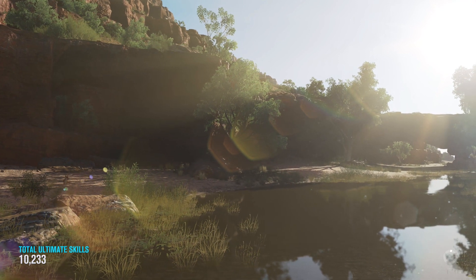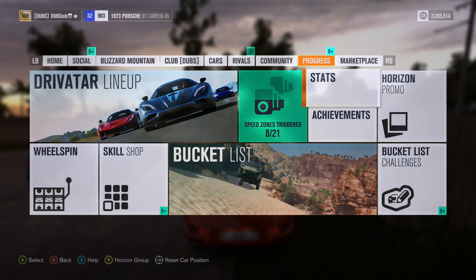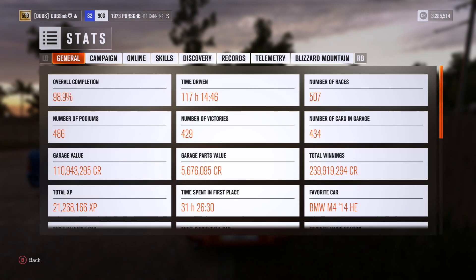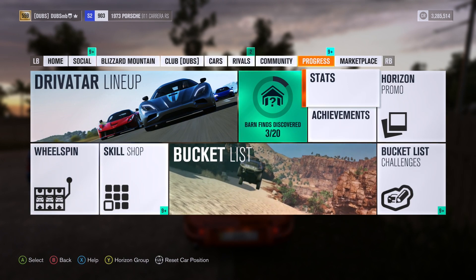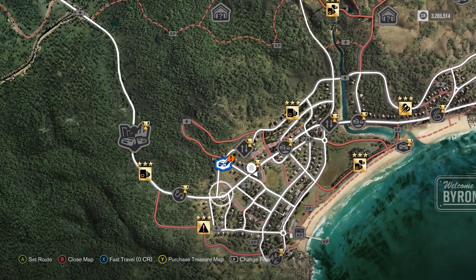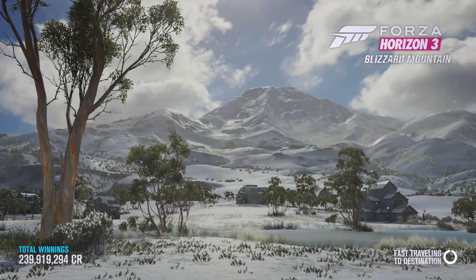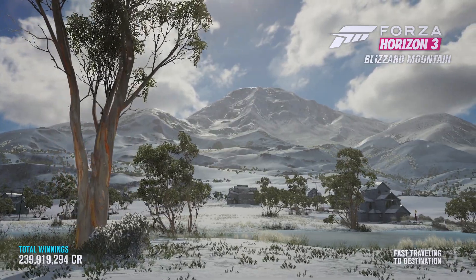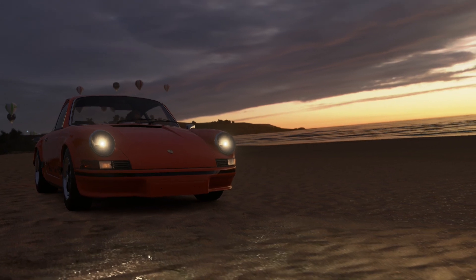There is a new barn find as well, if I remember correctly. Let me check it out real quick. The barn finds should be at Discovery. Barn finds — 19 out of 20. So there should be a Porsche-specific barn find. It hasn't popped up yet, so I don't think it's available yet. I'm pretty sure it's going to be part of another Forzathon event, where you can get the thing to appear on the map — which is pretty interesting. I'm definitely trying to get that done as well.